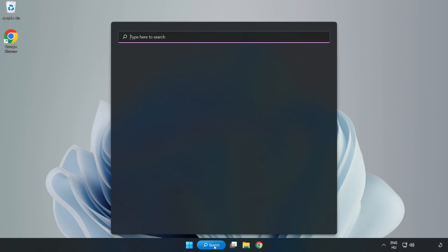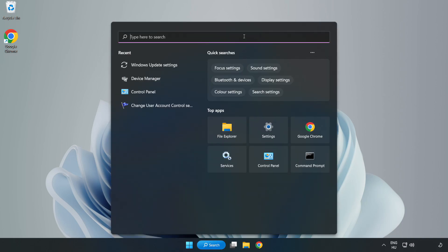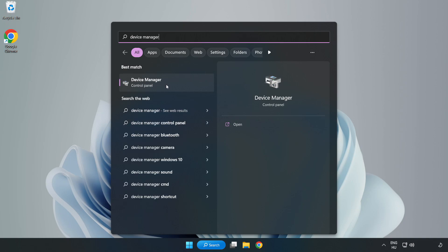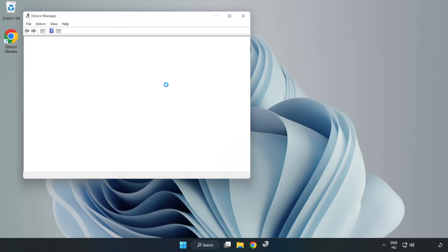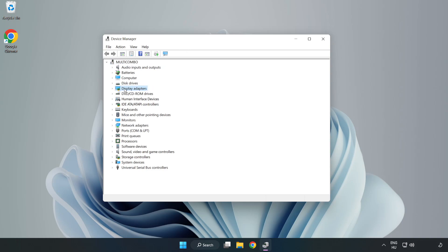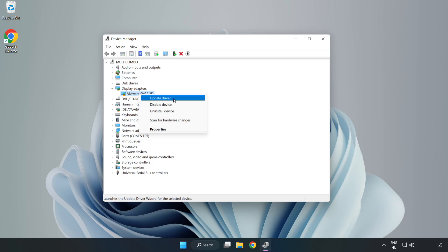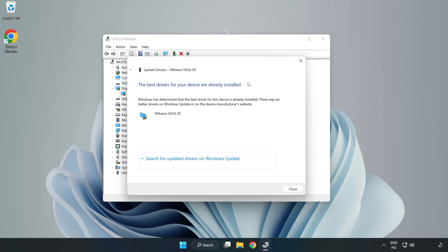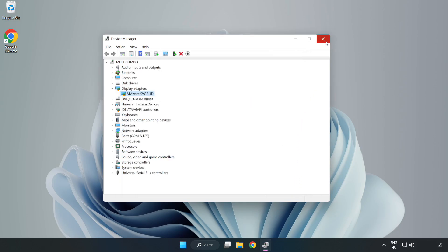Click search bar and type device manager. Click device manager. Click display adapters. Select your display adapter. Right-click and update driver. Search automatically for drivers. Wait. Installation complete and click close. Close window.